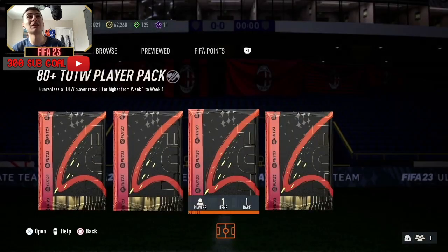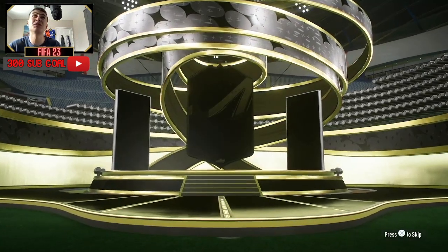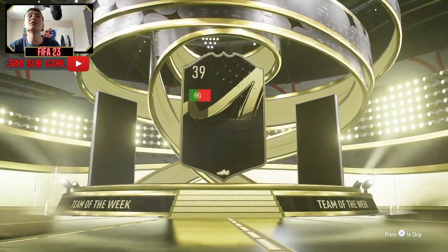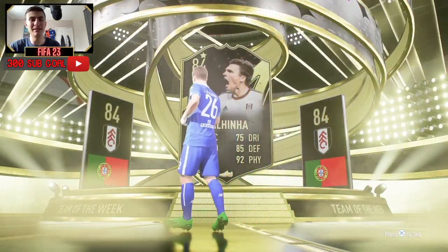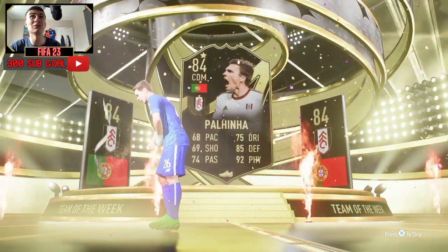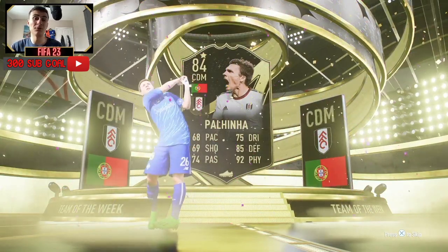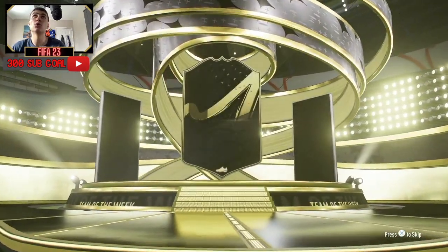Here we go then, we have four more of these packs. Can they be any better than the last ones? Let's try and make a complete team for that video and hopefully get some big pulls that might even make it into the team. We start with a walkout — always a good start. Portugal again — CDM Paulinha. He must have been from an early Team of the Week because I do not remember this guy, and he doesn't look brilliant. His dribbling skills don't look good either.